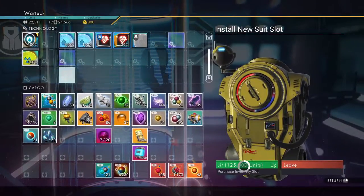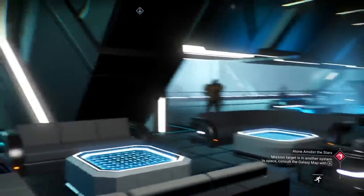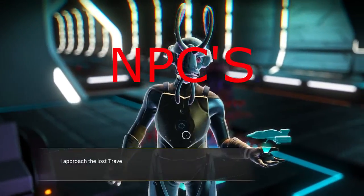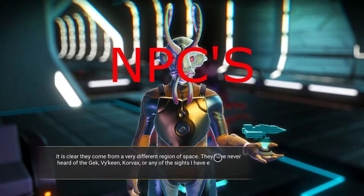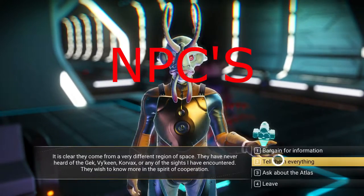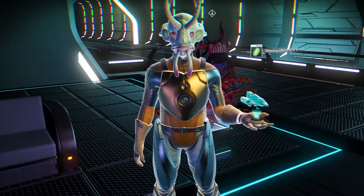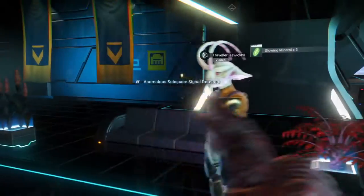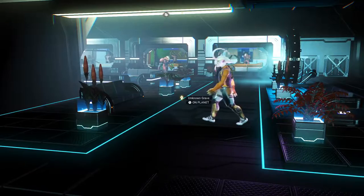Learn your space station — learn where everything is. Don't be afraid to interact with everything. Get inventory upgrades because that's definitely important in the beginning when you don't have a lot of storage. Check out both trade terminals; there's one on each side. Interact with the NPCs — certain ones are definitely worth your time. Like the traveler right in front of me: these give you portal glyphs, one per traveler, for 100 nanites.